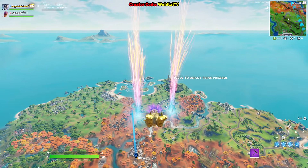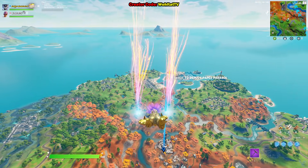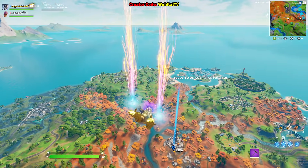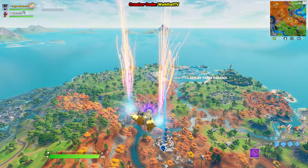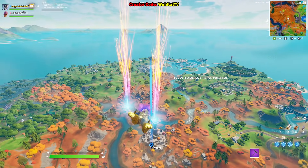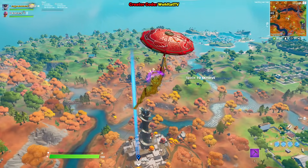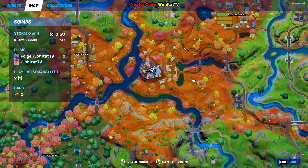Defeat the Glyph Master Raz and collect the Spire artifact — this is the new Fortnite challenge in Fortnite Season 6. I'm going to help you in this video. If you appreciate it, please give me a thumbs up and subscribe to my channel. We have to defeat Raz, eliminate him, in order to unlock the Glyph Master Raz skin.